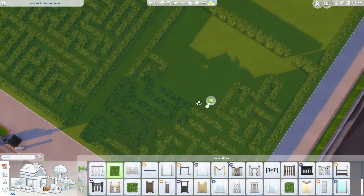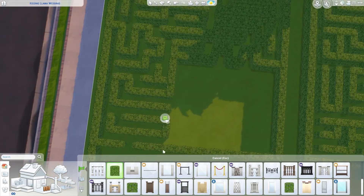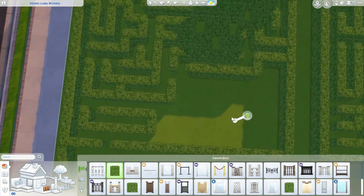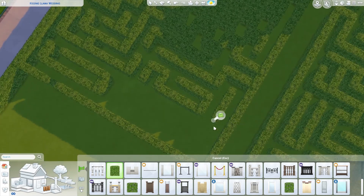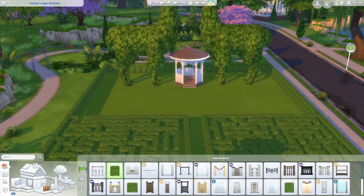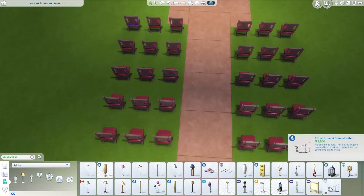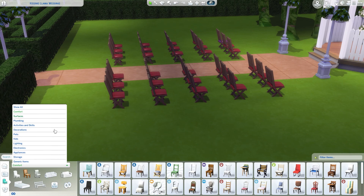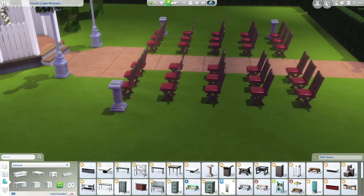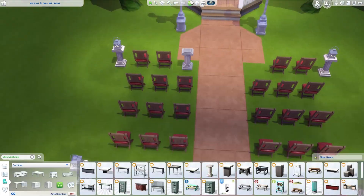We do have a collab coming up with Savvy Sims where we do a townhouse build. It's like two houses side by side — I do the left one and Savvy does the right side. We keep the same exterior but she mixes up the interior. I went for a sleek, minimalistic look — lots of blacks, whites, and grays.